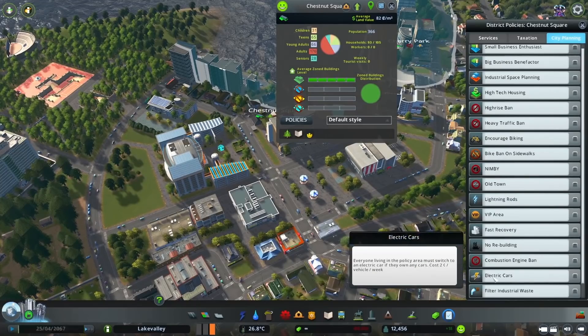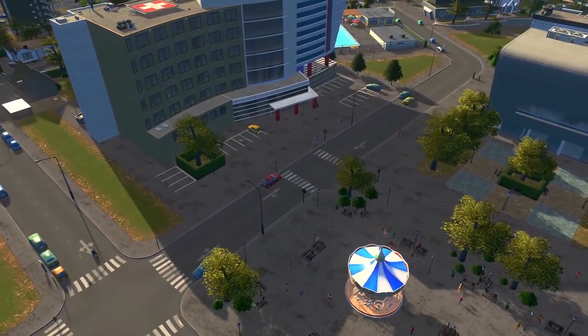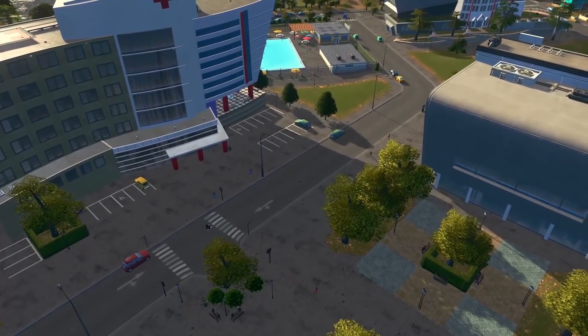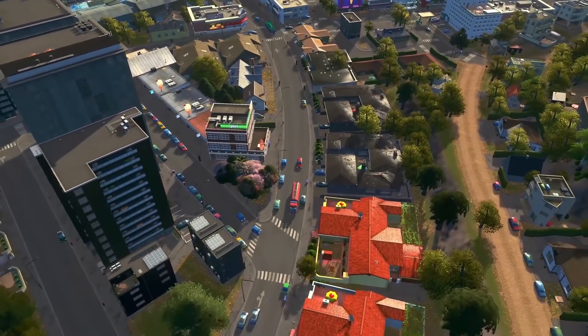Combustion Engine Ban is another new policy which is closely related to the Electric Cars policy. The Combustion Engine Ban reduces the amount of noisy traffic by banning all vehicles except for electric and service vehicles. However, if a combustion vehicle does have a destination within this policy area, they will still travel to it.